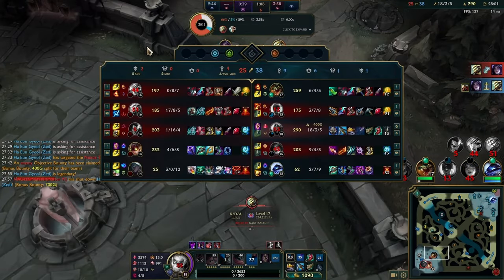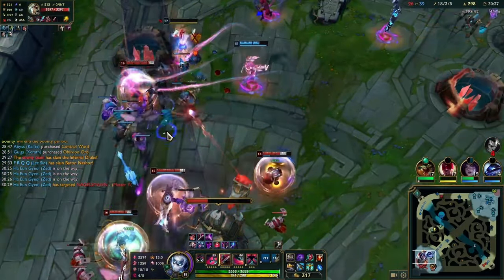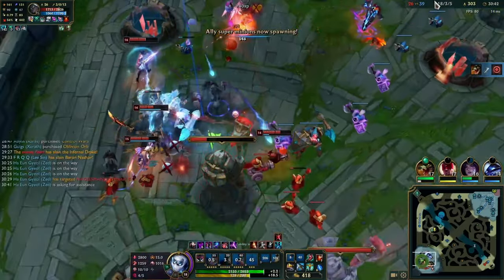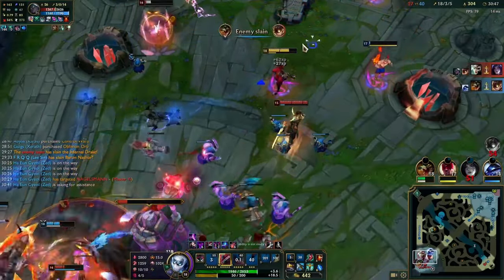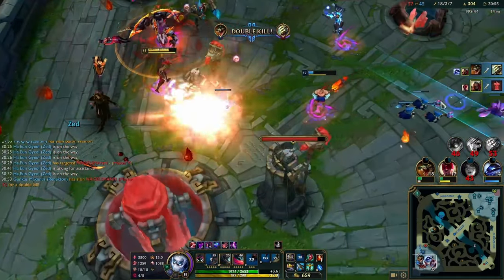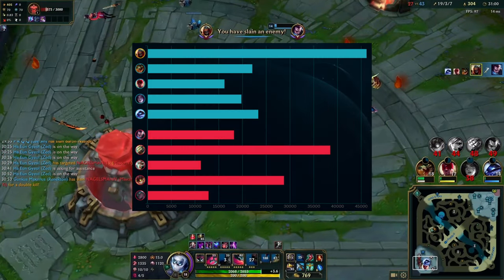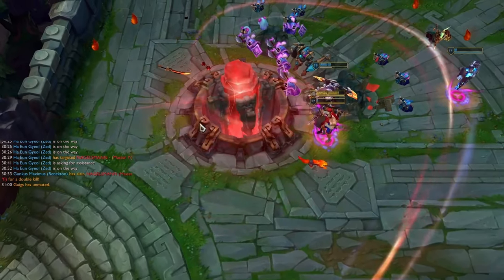Now we're sieging and trying to end. I play it patiently — W, E, then wait. I W in, E the Riven, auto attack the Riven as well, then ult knowing my W will be up again, which it was. Then I use my W again to go behind everyone and try to AoE. This game is pretty much over because we kill Yi — he's the only real threat. Yasuo is just dashing around, we kill him as well, he's like 1 and 18. Thanks for watching this video, guys. It was a bit of a long one. I hope it was useful — peace.